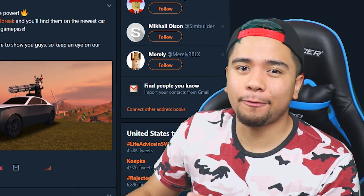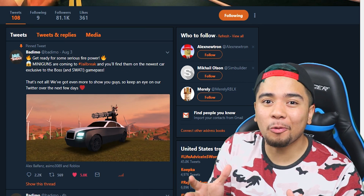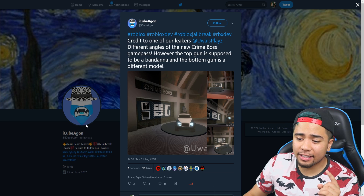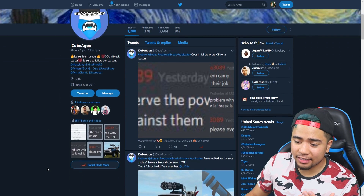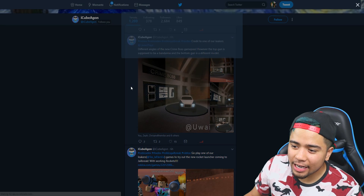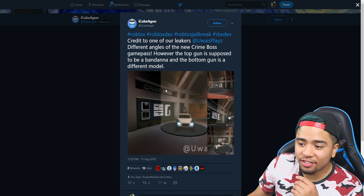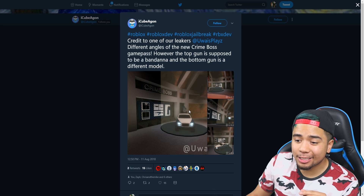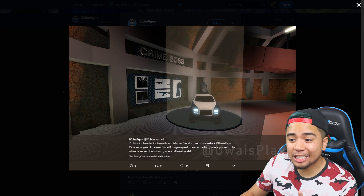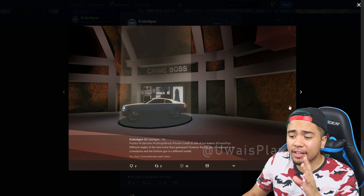With all this hype surrounding this brand new update, let me know down in the comment section below what you guys are most excited for. From the title of today's video, we have actually found a game within Roblox that has leaked the brand new minigun on every single vehicle. I want to give a huge shout out to iCubeAgon — he's been doing a bunch of random leaks and pictures involving this brand new update. He tweeted out credit to one of their leakers with different angles of the new crime boss game pass, and also a leaked picture of what it's going to look like inside the volcano base.